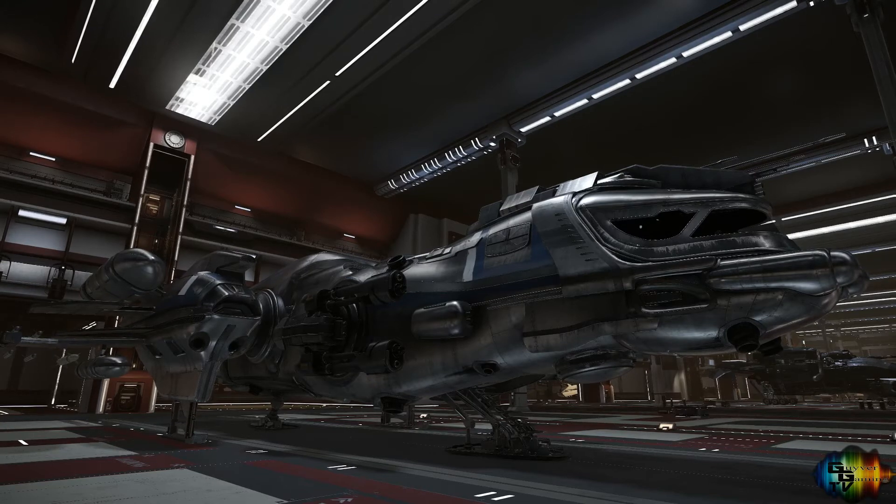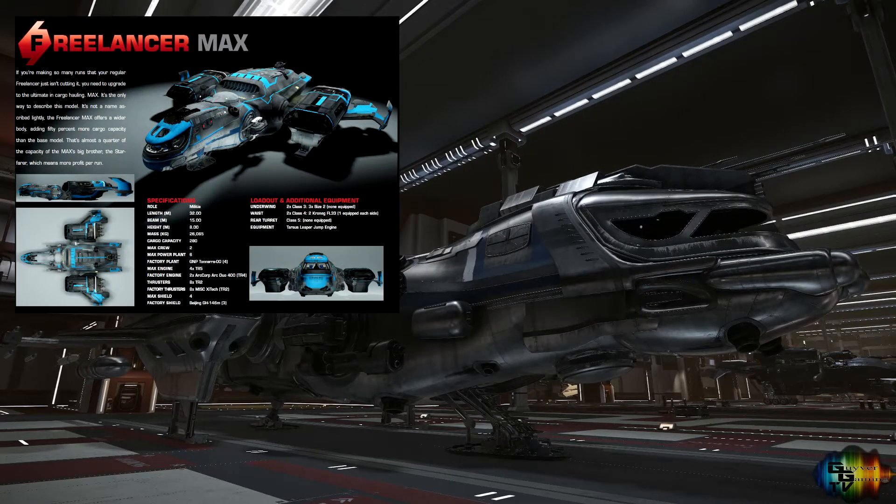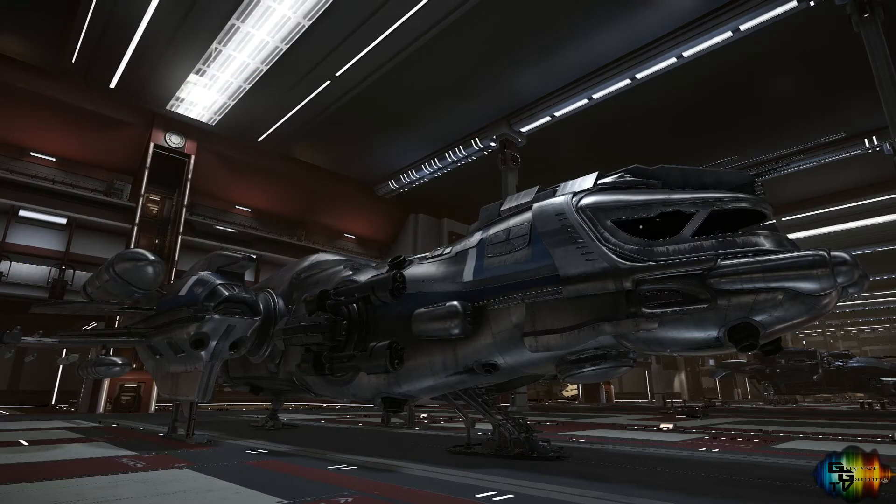It's a little bit longer — the normal bog standard Freelancer is 32 metres long, this one's 34. There are two more variants: the MAX and the MIS. The MAX is more of a transport one, and the Freelancer MAX variant sacrifices weapons and increases cargo capacity, making it ideal for equipment and raw materials. So you lose weapons but you do get the longest beam — I'm assuming that's the fuselage of the aircraft or spaceship, which is 19 metres. The height is all the same. The weights go up quite considerably from the bog standard null cargo mass of 26,000 kilos.